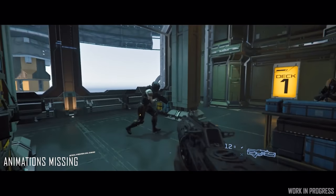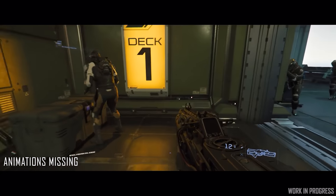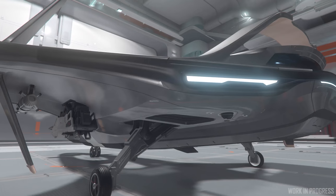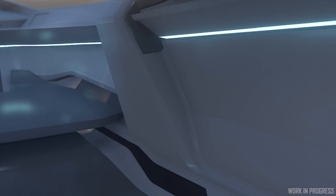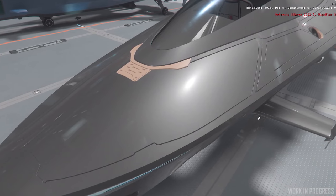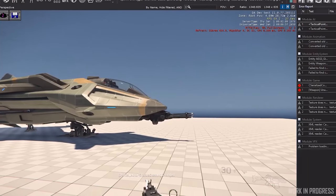The Origin 100 series of starter ships is going to be flyable in 3.11 — at least that's the target at the moment. They're currently getting the grey box finished and then pushed into final art. This will give players additional starter ship choices, and their price and focus might see them used in certain meta situations, missions, or as shuttles.